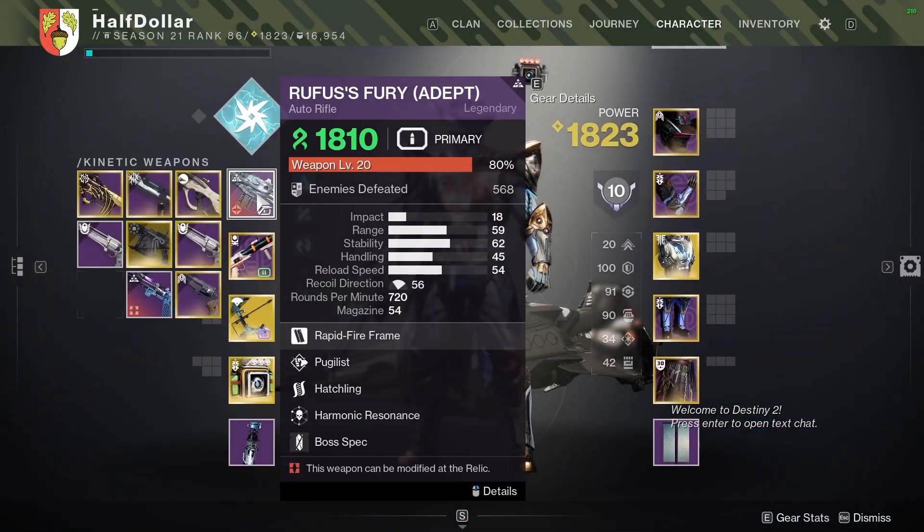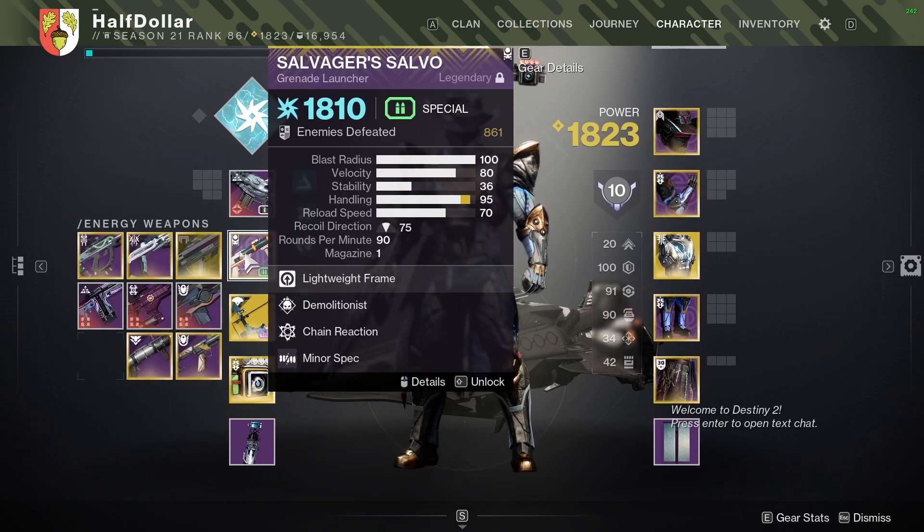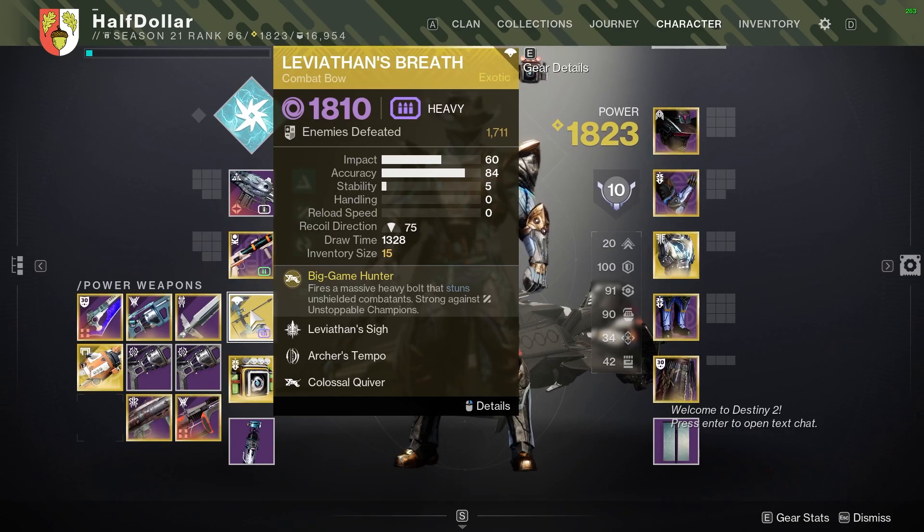Moving on to the weapons, I'm going to be using an Auto Raptor for the barriers, Salvager's Salvo as a general add-clearing weapon, as well as Leviathan's Breath for any sort of champion damage as well as boss damage.